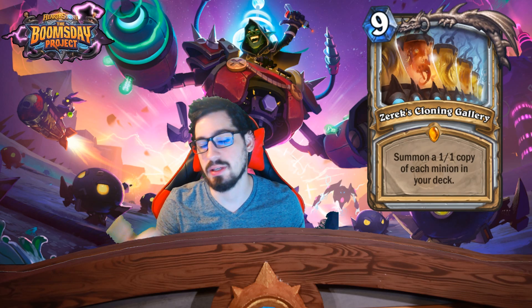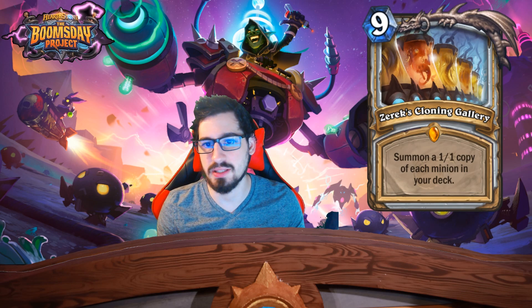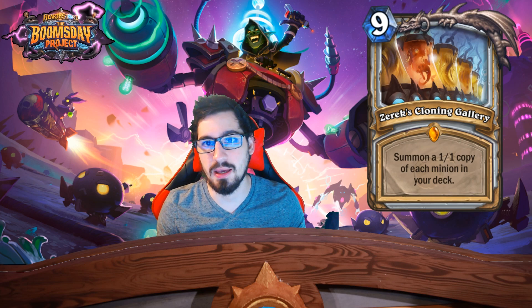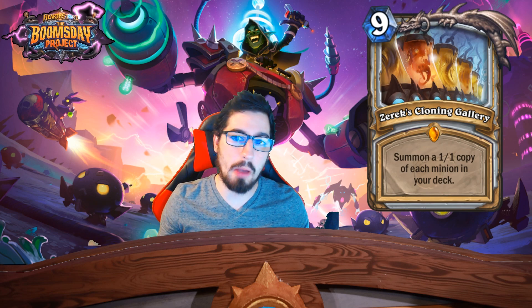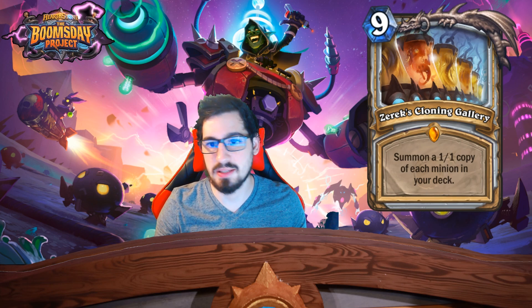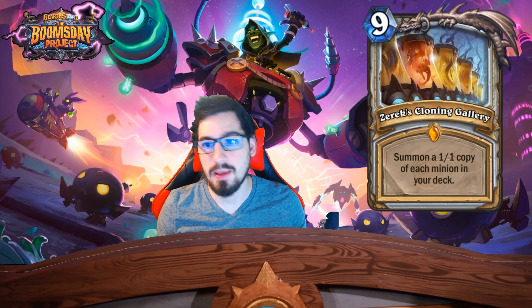Right now we see combo Priest which runs Alexstrasza, Mind Blast, and chip damage. But the OTK Priest floating around isn't that popular because it doesn't have the ability to pull its minions out effectively. When you have a card like this, as long as you don't draw two or three of the minions left in your deck — whether it be Malygos, Velen, Statue, Lich King, or big legendaries from this set.